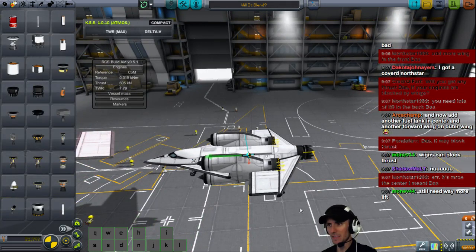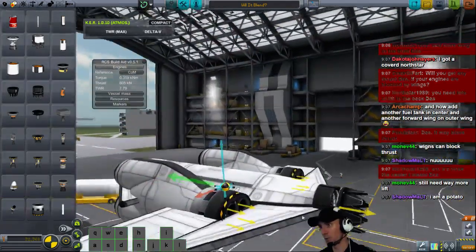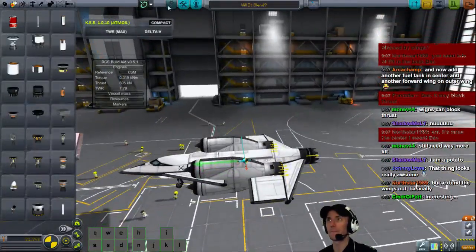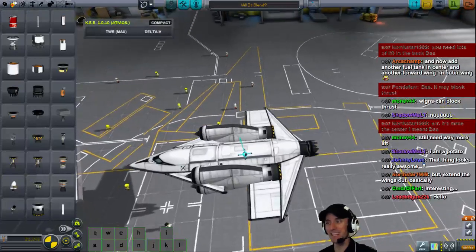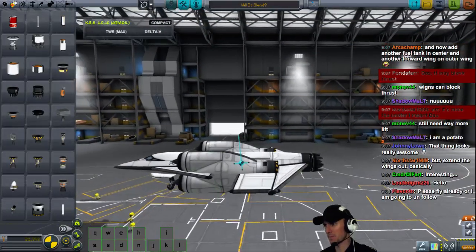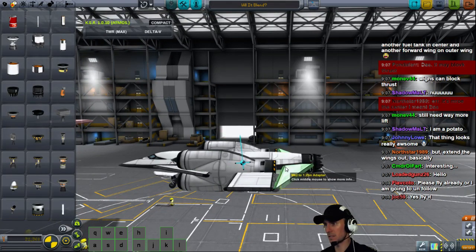BuildAid reads the configuration file as to where it's putting the thrust out, and BuildAid is saying that's not blocked. But we'll have to actually test it. I would actually be okay with that — it looks kind of cool. Let's add more wings. Still need way more lift. Wings can block thrust — but BuildAid is telling us the thrust is going above and below the wing. Who knows though? We'll see.